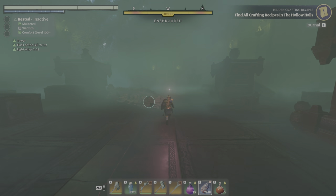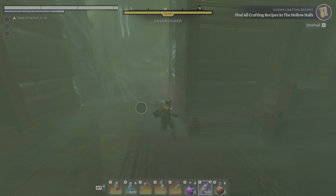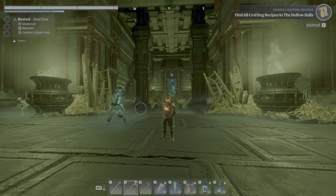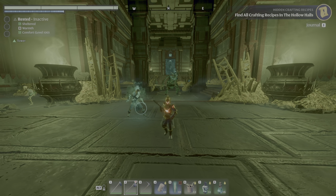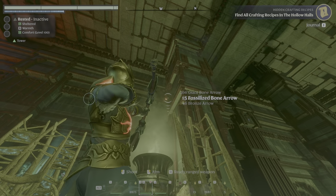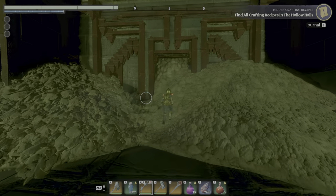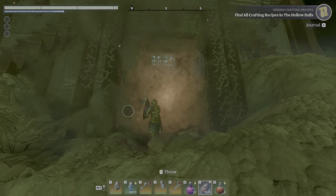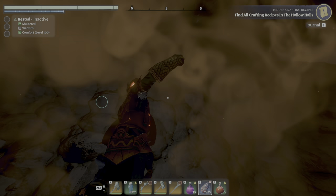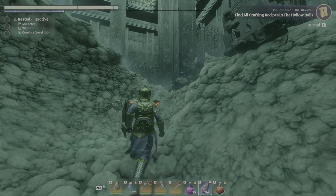And now for the final treat - the secret one that I believe some people, maybe most people, haven't found yet. Here we are at the place where I found a hidden room I don't think many people have found. It's not the almost-secret door here on the left side - it's actually a room hidden over here. I did dig in a long way and didn't find anything initially, but it's just a question of digging far enough. If you just keep going, you start to see some light coming through - and this is where it is.